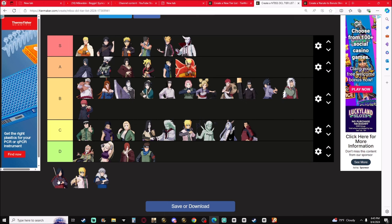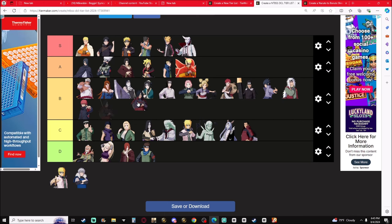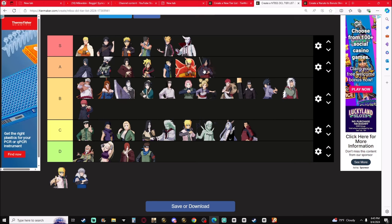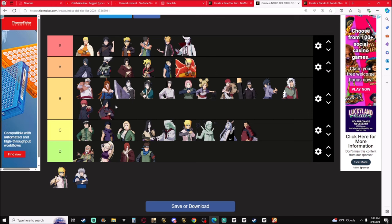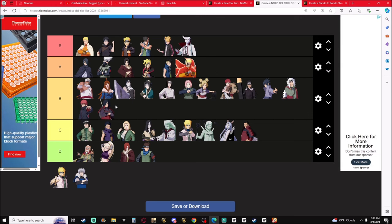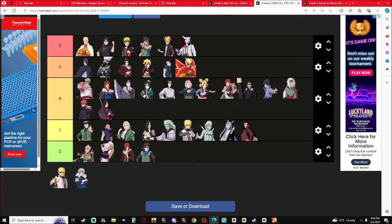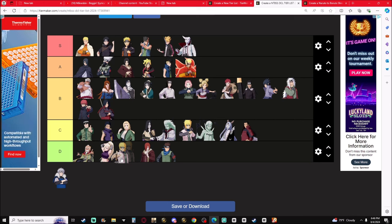Madara — Majestic Destroyer Flame and Hiding in Ashes. He's B-tier. I know it feels like A-tier but when I look at this list, he's B-tier. ATK Minato — Flying Raijin and Flying Raijin Level Two. C-tier.